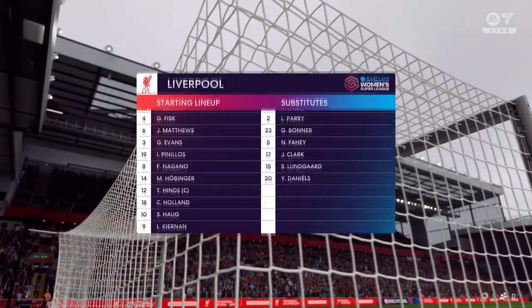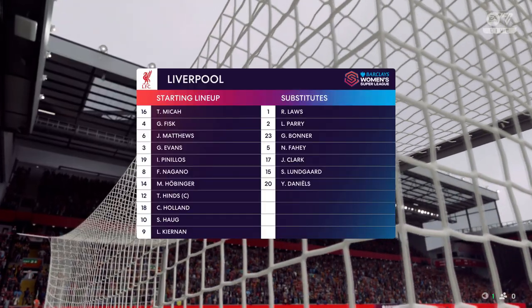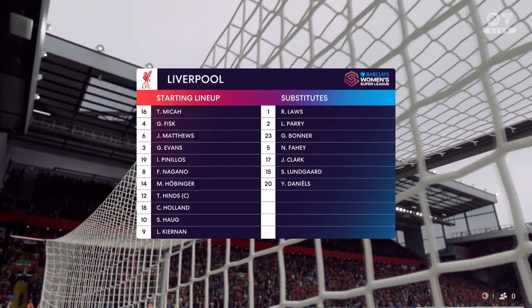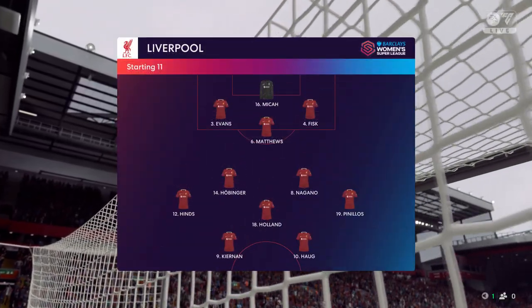This is how Liverpool will line up — 3-5-2 is a great system if you can get control of the midfield, because your wing backs can then play higher up the pitch and the front two can combine as a pair, but they need to dominate that central area.